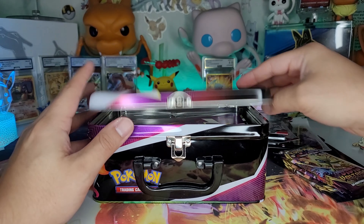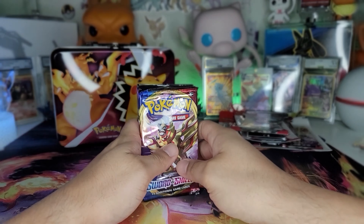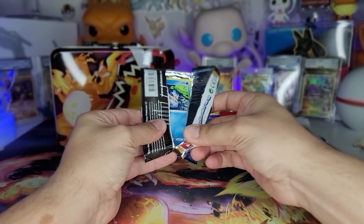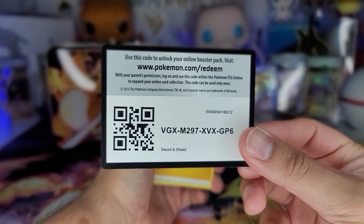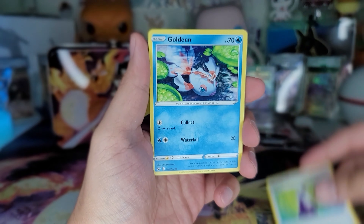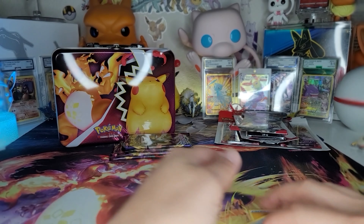Alright, let's hopefully get some good pulls - I've been holding this for a while. Let's start off with the thing that started Sword and Shield off - Sword and Shield base. Let's see if we can start with some first-pack magic. This is a code card for y'all with some Sword and Shield base, so let's get into it. Got Goldeen, Chinchow - oops - got Nickit, Scorbunny, and a non-holo rare.